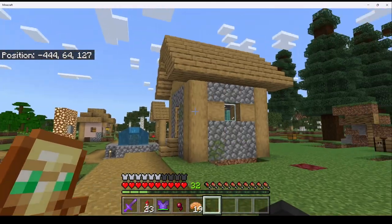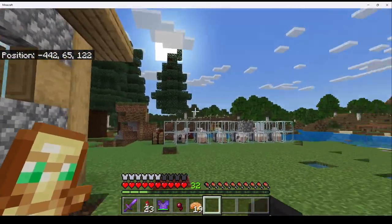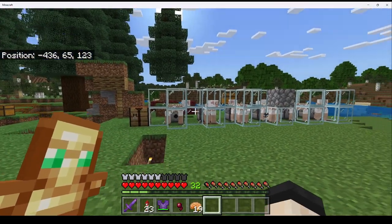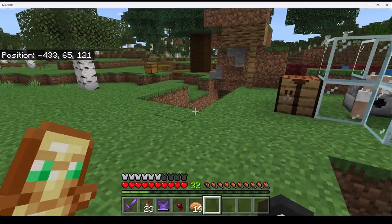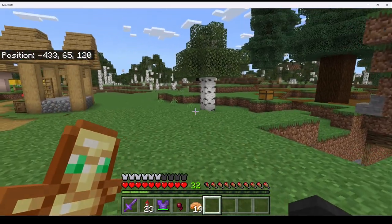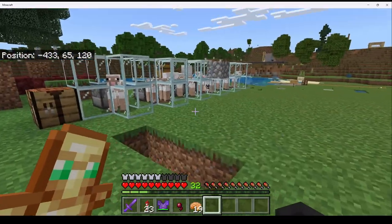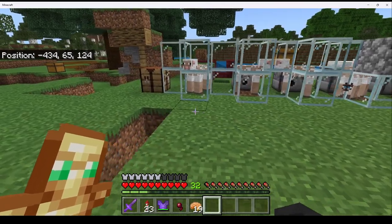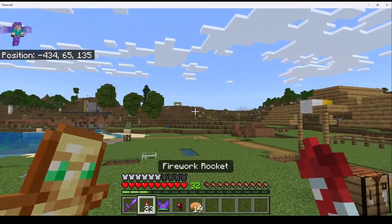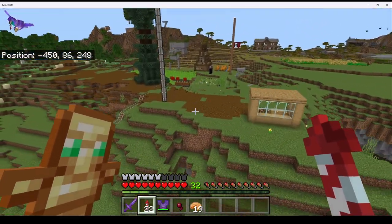I'm going to go ahead and start off. This is our starting village. This world is probably about, like, closer to a year old — we've been playing on it for quite a while and put a lot of work into it. It's our starting village; no one really lives here anymore. I had this sheep farm — I made it at the very beginning of the world but didn't really use it. Moving on to the area where there's all the starter houses.